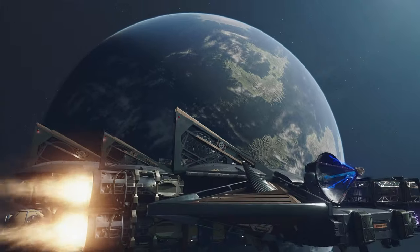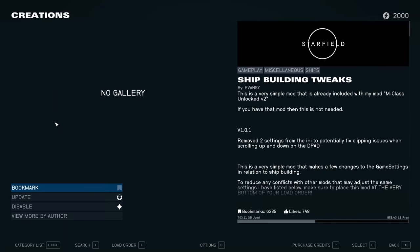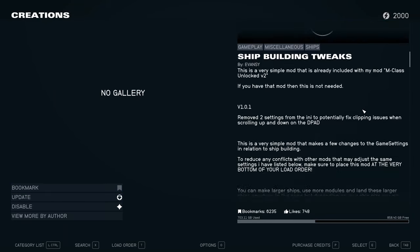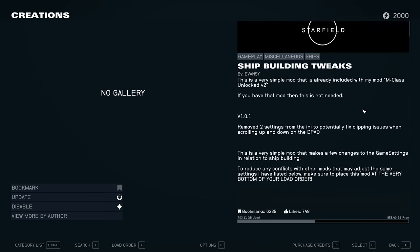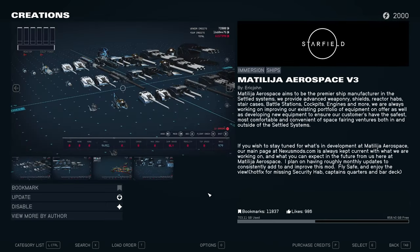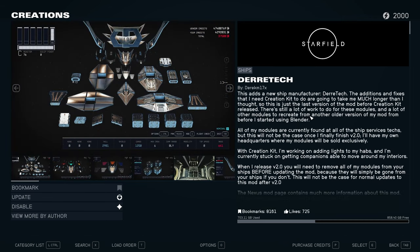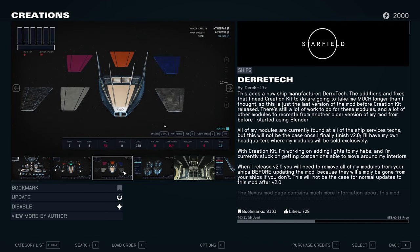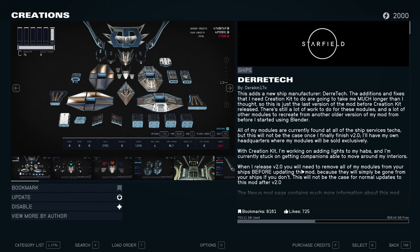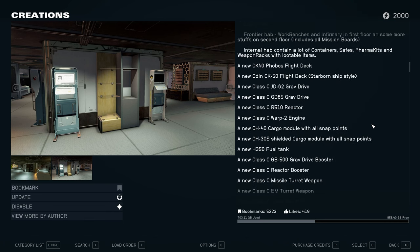I'm going to show you the mods I'm using. The first mod is called Shipbuilding Tweaks — it's a very simple mod that removes the limit when it comes to ship size and the amount of parts. The main mod we're using most parts from is Matilija Aerospace version three. I am also using some parts from Derrotech, like the stairs. And I have another mod called Tiger Shipyards Overhaul. Those are all the mods for shipbuilding.